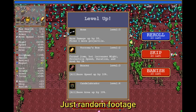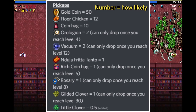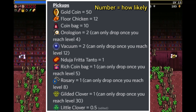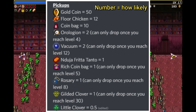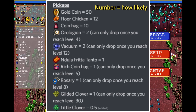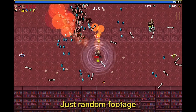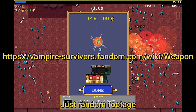One thing you should probably focus on more is breaking the breakables on the stages — they can either be the braziers or the candelabras. You can get coins out of them, gold bags of which there are two different ones, a rosary that kills all the enemies, an NFT where you breathe fire and it deals a lot of damage, an orologion which allows you to freeze all the enemies, a vacuum to hoover up all the experience on the entire stage, chickens which heal you, a gilded clover which triggers a gold fever to earn a ton of money, and a little clover which increases your luck by 10%. Some maps have altered drops — for example on the Bone Zone you can only receive the gold coins and the gold bags, which is actually very beneficial if you want to have a gold run.